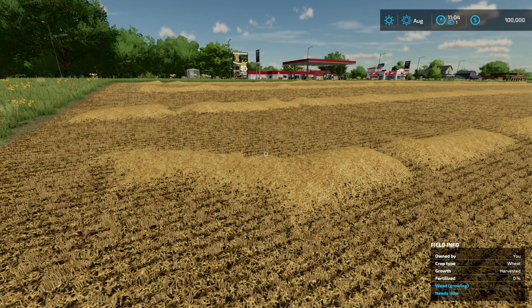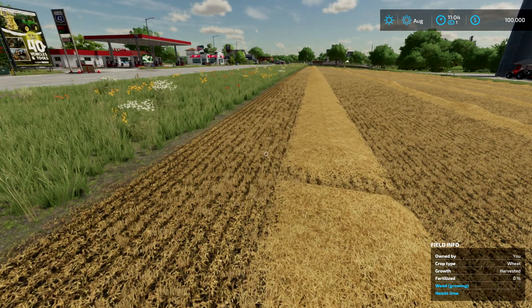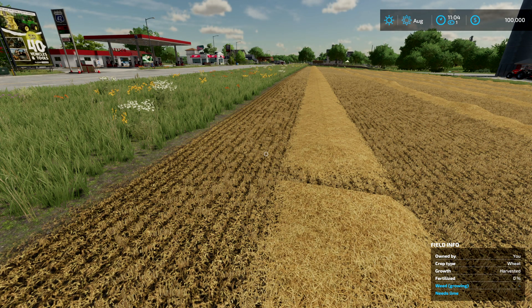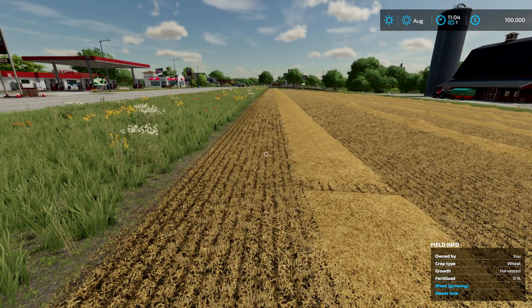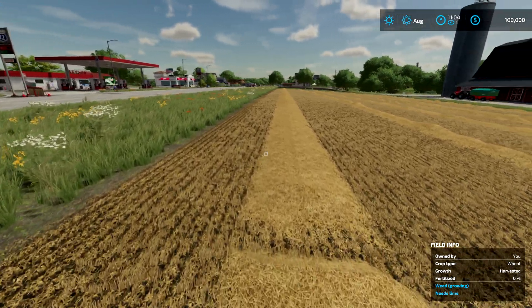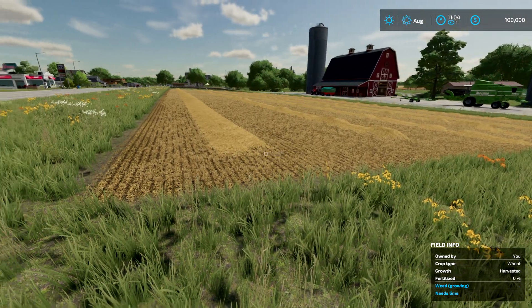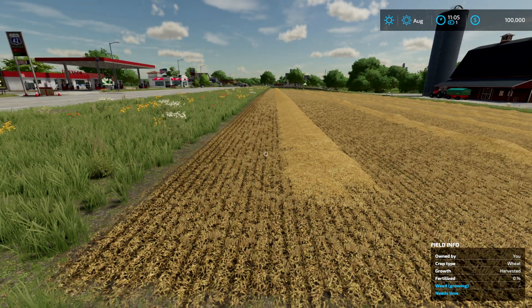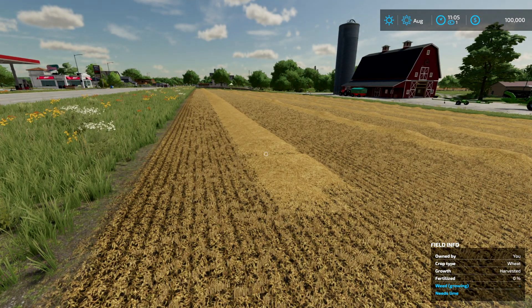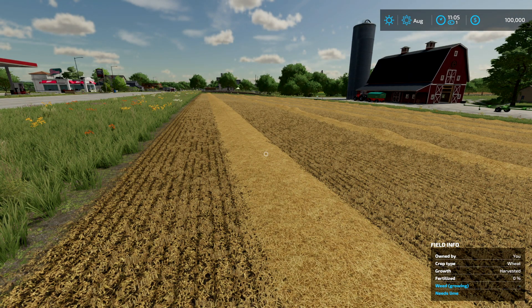We already harvested this field. The field info is telling me it needs lime and the weeds are starting to grow. First I want to plow — I always like to plow to start with. If you've got plow state on, you'll normally need to plow when you start a new Farming Simulator 22 map. I'm going to cultivate since we haven't got a plow on at the moment. It needs lime, and weeds are growing so we'll sort those out. We might need to buy a weeder or use herbicide — herbicide is normally for really heavy weed growth.